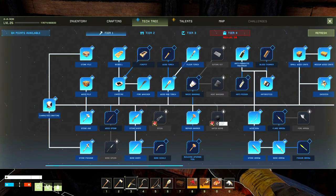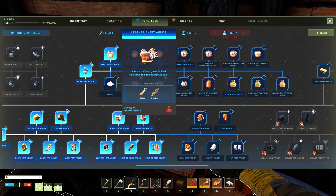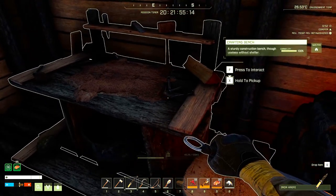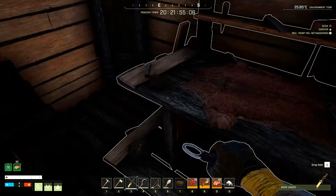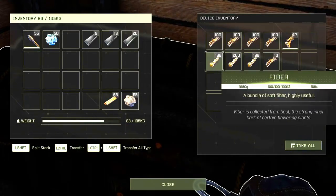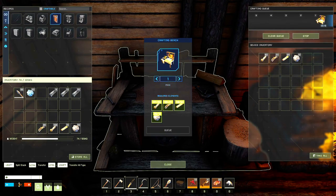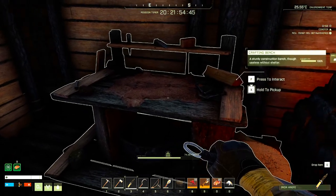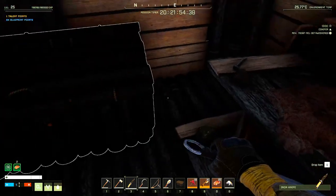We're going to start focusing right now on building out our clothing. We're going to move into getting the leather chest and those armor items. To get that we're going to need the armor bench — let's look at what it's going to cost. The armor bench requires fiber, stick, wood, and stone — all things we have. Let's also get the rain reservoir so we can capture water rather than drinking out of the water source out there.